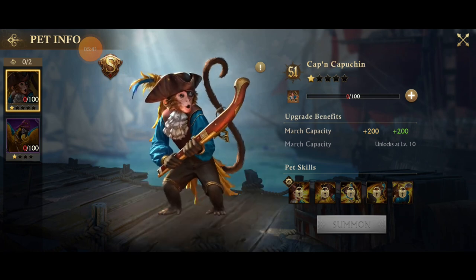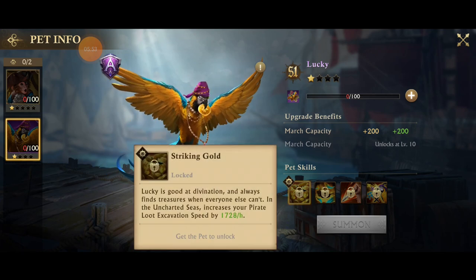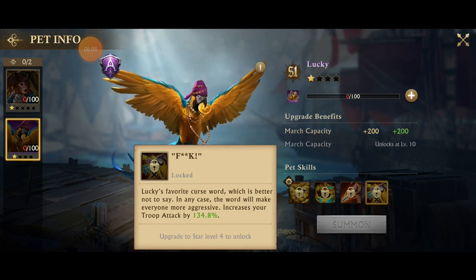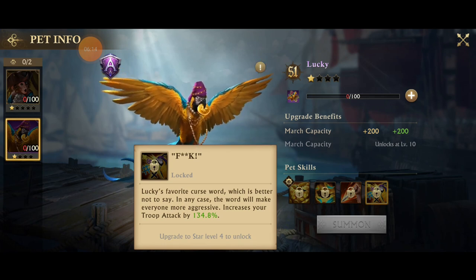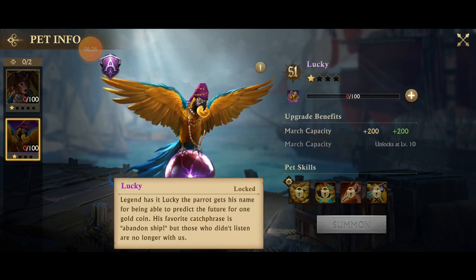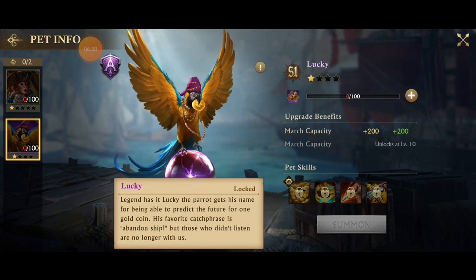His final ability — he becomes unpredictably dangerous when he drinks, so angry monkey. The second pet is Lucky, a parrot. Lucky is your PvE pet — he increases excavation speed, troop defense, food gathering speed, and troop attack. His ability description is actually a curse word, which is funny — a cursing pirate bird that increases your troop attack by cursing at you. His easter egg says he predicts the future for a golden coin and his catchphrase is 'abandon ship.'